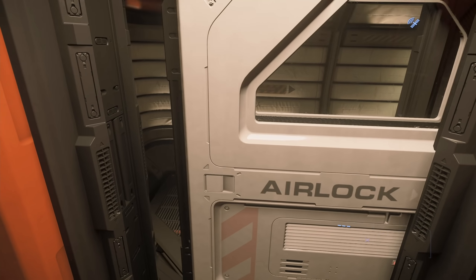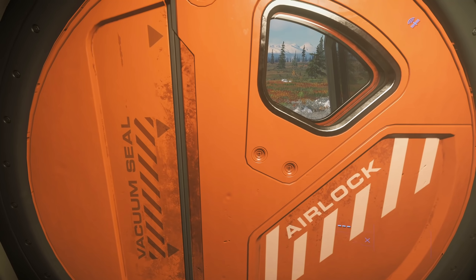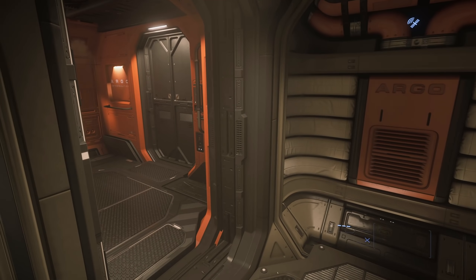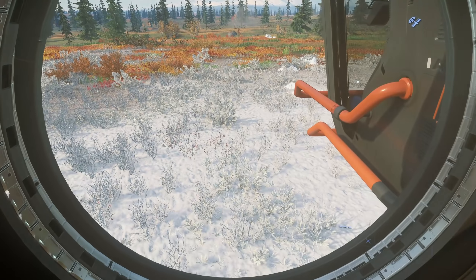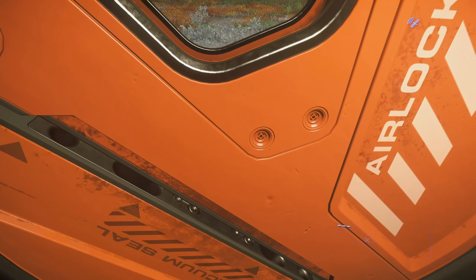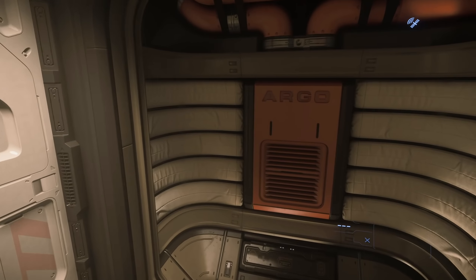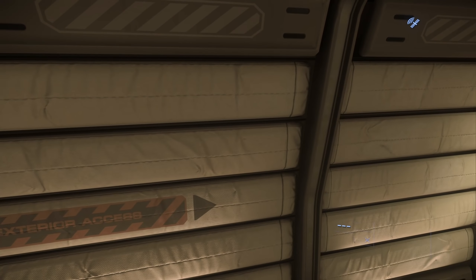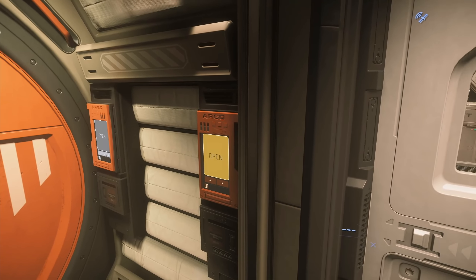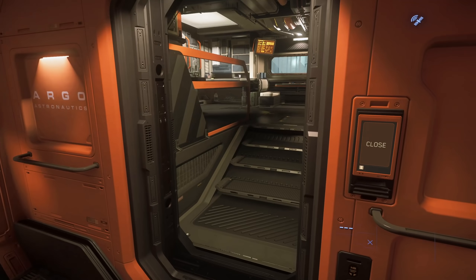This is the airlock — here we have the docking collar we were looking at from outside. It's great to see full airlock capabilities where you can walk straight on and off. It's not a top-down airlock where you'd need a ladder — it's a straight walk-in, padded much like the Reclaimer. You can vent the airlock and get in safely.